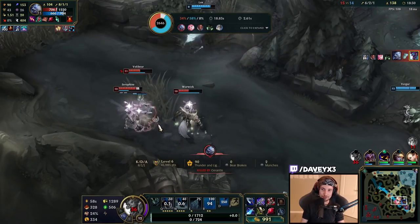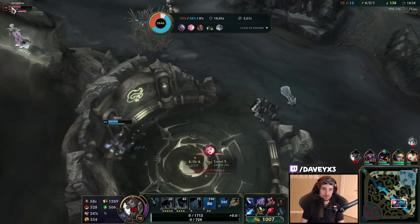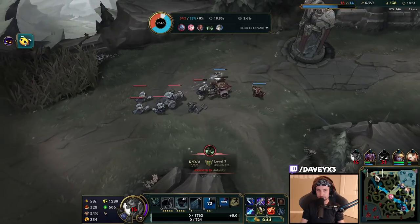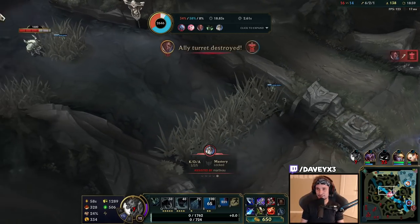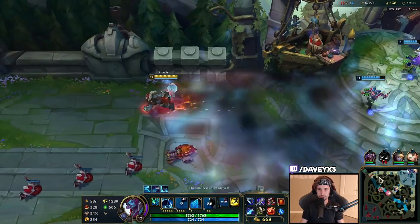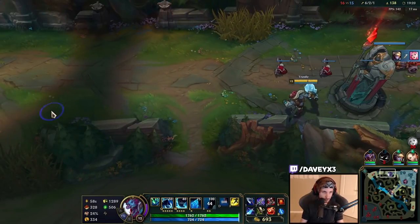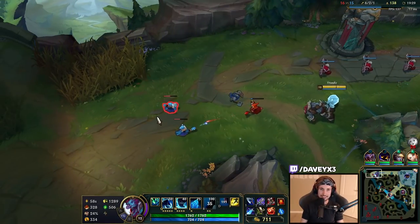I got CC'd to death — Lucian was baiting. I went for him and as I walked around the corner to chase him down, I saw three people walking up there. I'm going to walk back top. My ultimate was not enough to tank the damage from Volibear and Warwick because we're getting CC'd to death. If we were able to pop auto attacks in that teamfight we might have gotten one or two kills, but we're getting CC chained pretty hard this game.